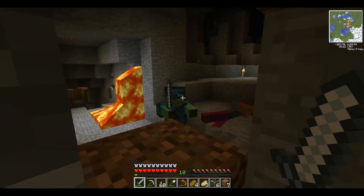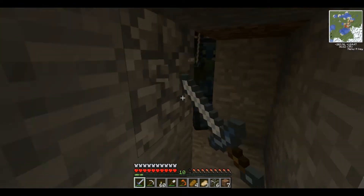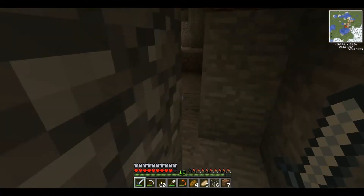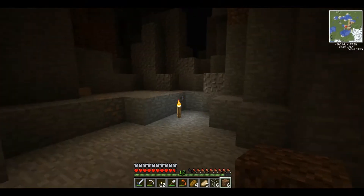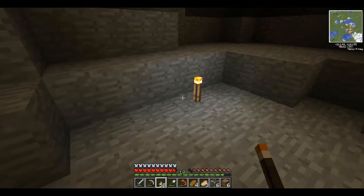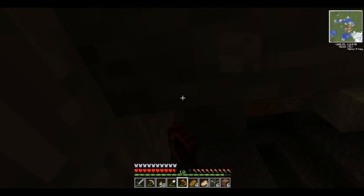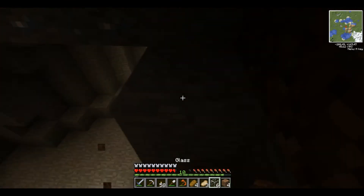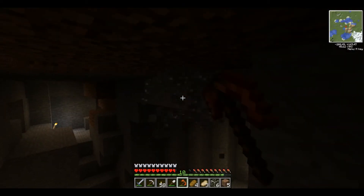Oh my god, he's wearing platinum armor — it's going to take a while to kill him. At least it wasn't glowstone, because the glowstone armor is a ridiculous amount of protection. It actually broke two of my platinum swords trying to kill him, and I still didn't die — I had to use a wooden one that finally managed to kill him, but I lost that too.